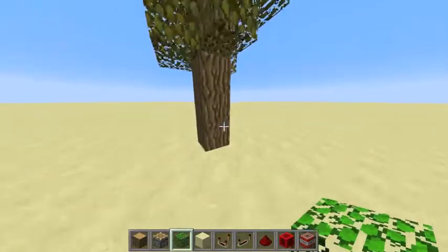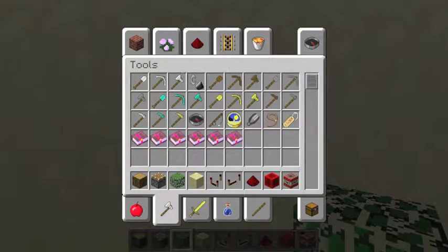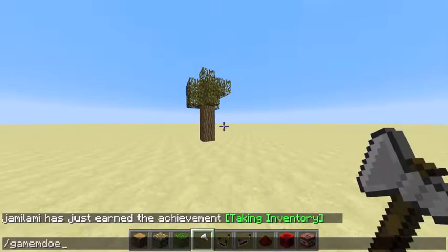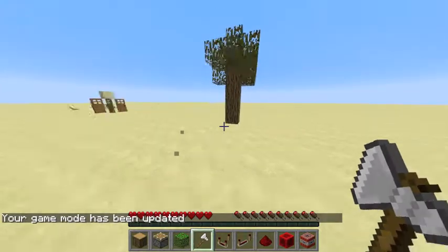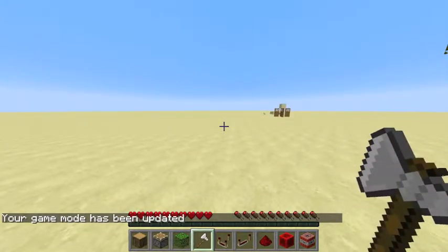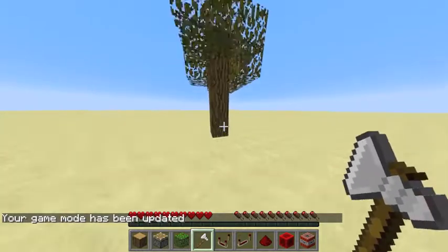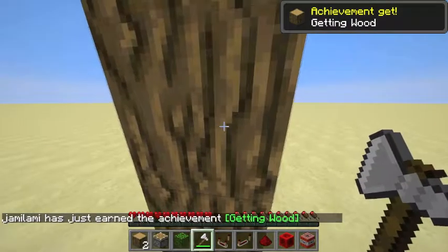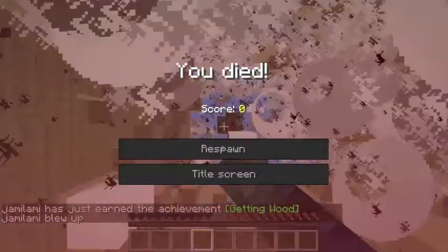Pretend you're a random guy who didn't build this — like, 'oh man, there's a tree in the middle of a desert where there's no trees, I'm gonna destroy it because I'm the smartest person ever.' Oh cool, it gave me wood and I got an achievement!